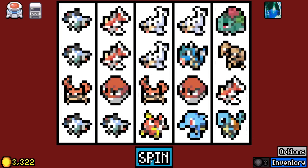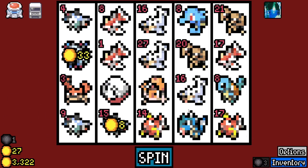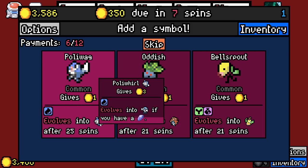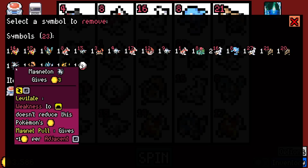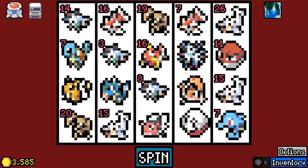We should remove the Krabby but I want to see it turn into Kingler. We wish we could see what the final evolution does. Got our Magneton there. Let's just spin and pay attention — who's doing well right here?